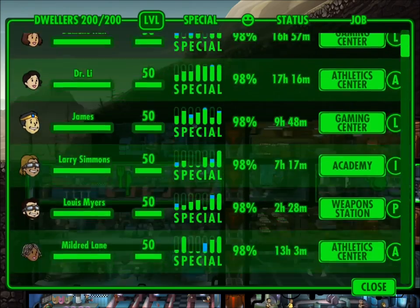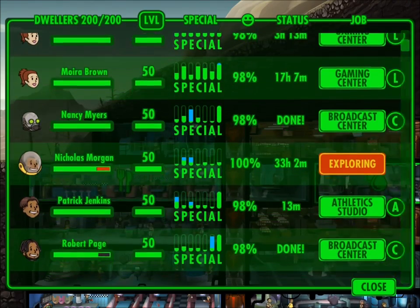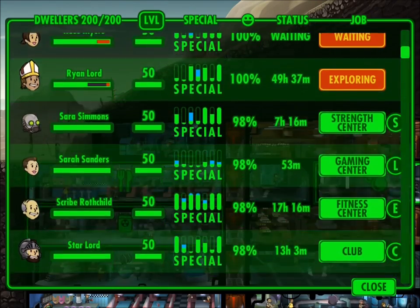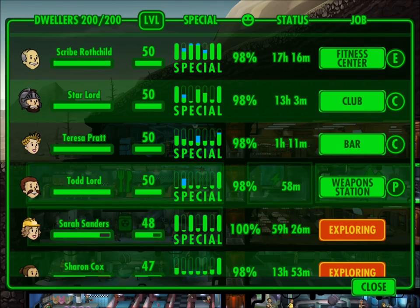The only way you can level them is to put them in a room, because the quickest way to level is to send them out into the wasteland and pregnant women won't go out and explore. So make sure any women in the yellow shirts that are pregnant are in a room — that's the only way you're going to level them up, and it levels up extremely slowly.